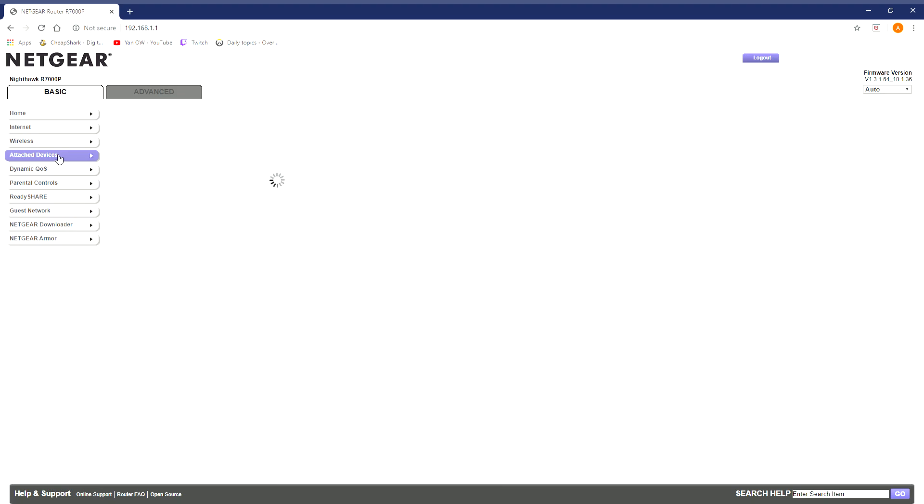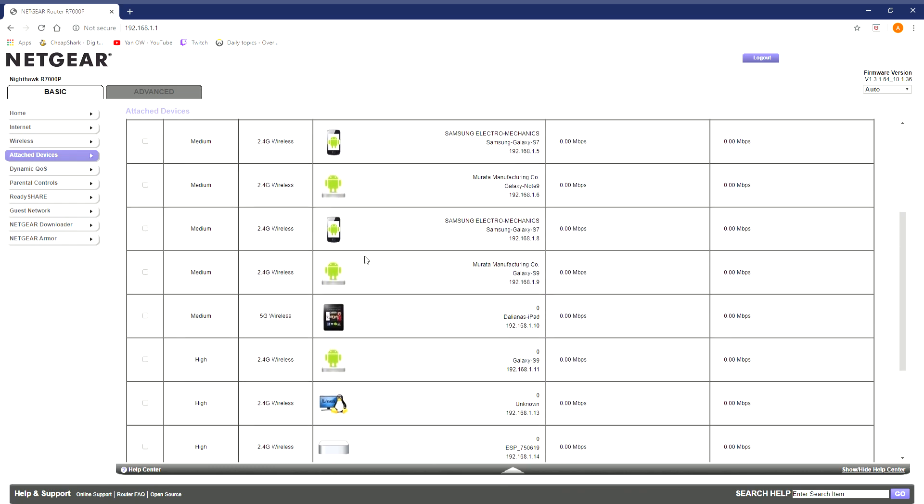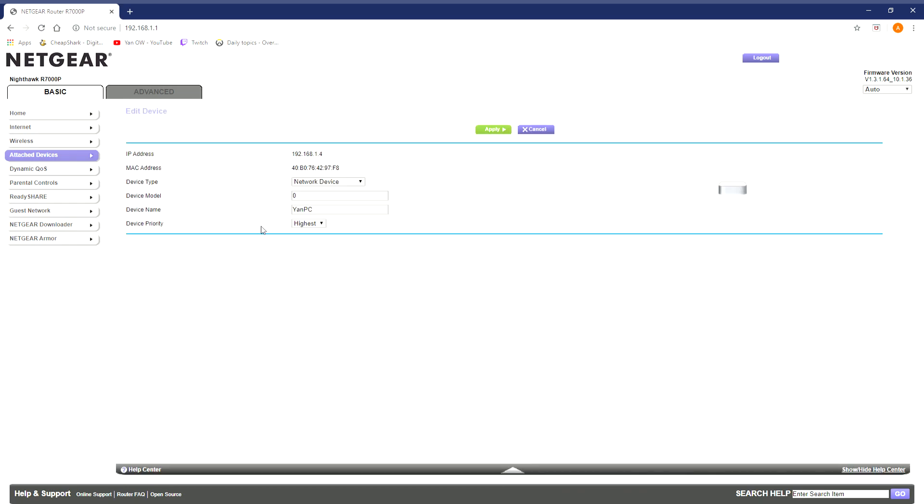Go to 'Attached Devices' and here you can see all your devices like phones and tablets. You want to set your gaming PC or your consoles to 'High' or 'Highest' — just click here and hit Edit, and you can change it however you want. I set mine to Highest and just hit Apply.